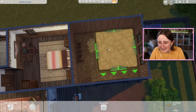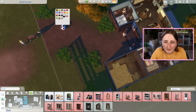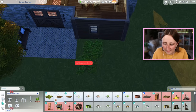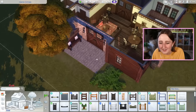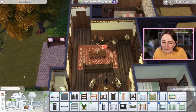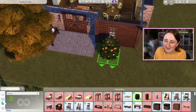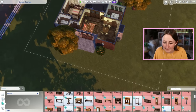I should make sure everything is functional in the horse's area too. The horse doesn't need a lot — we've got a spot for them to eat, some clutter, a bed, and they can drink water out here. They also have the ball outside. We have 147 simoleons left to figure out the rest of the outside. Prairie grass is the way — I should be able to use a little bit of this in the back to give us a private space back there.